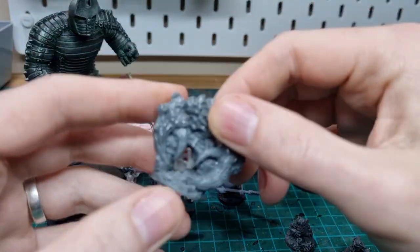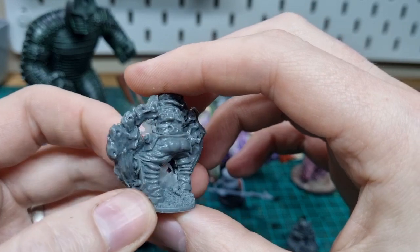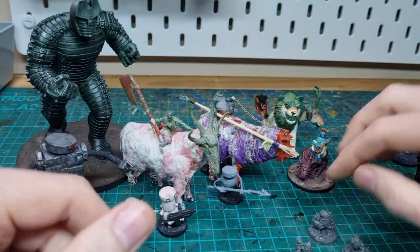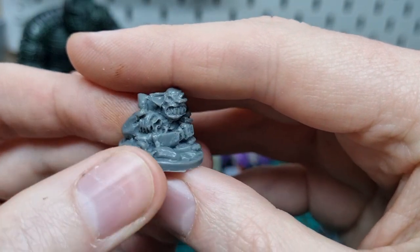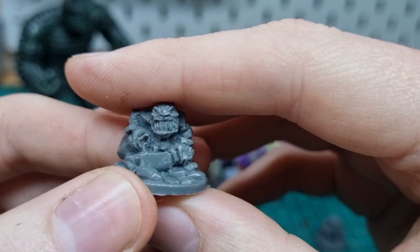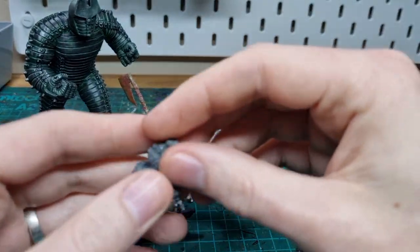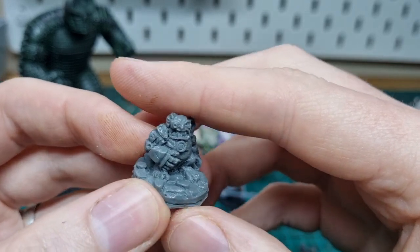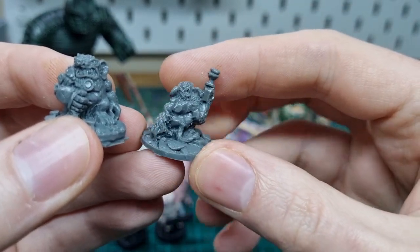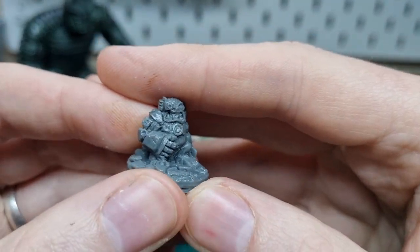I've also got these crab men that I've yet to get to — really classic, you could probably get away with using them for fantasy or sci-fi. They'll dry brush really well. One of my favorites is this little goblin — a classic loot goblin with massive teeth. I really like painting teeth, it's so satisfying. And if you're playing Stargrave or Space Station Zero and you don't have these sci-fi monkeys in your collection, you're doing it wrong. He's got a power fist — I'm really looking forward to painting these guys.